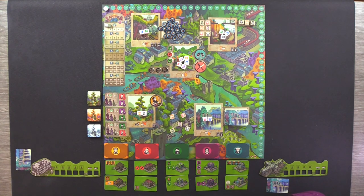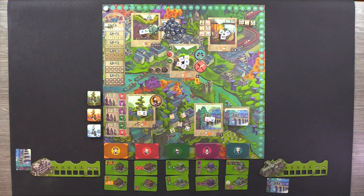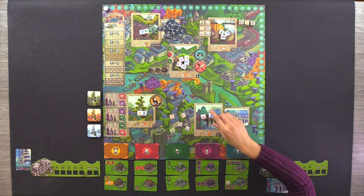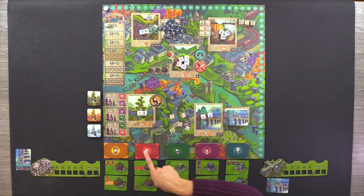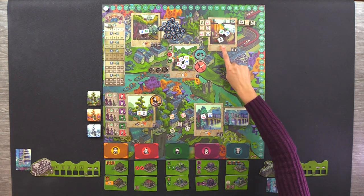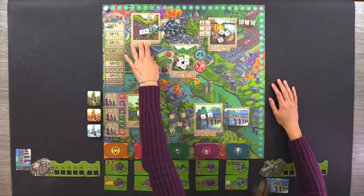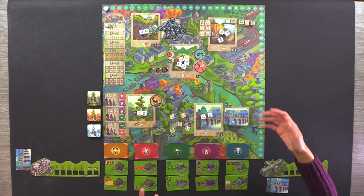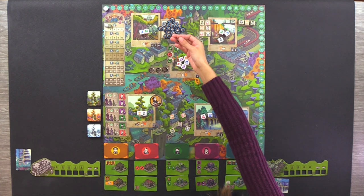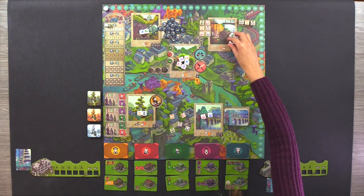Each round consists of three phases. The first phase is where we're going to be drafting dice. We're going to take turns taking one die from a location and taking its action. The die faces show the six different survivor types: tinkerers, brawlers, healers, sages, and farmers. The sixth type is the slacker, which is a wild. The five different locations are the restaurant — when you take a die from the restaurant, you get food, which are these little can tiles.